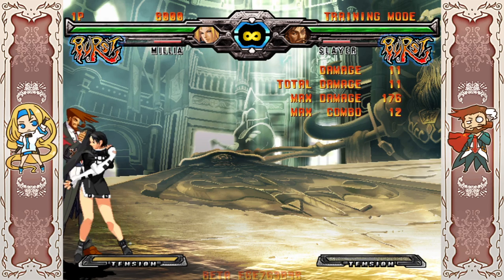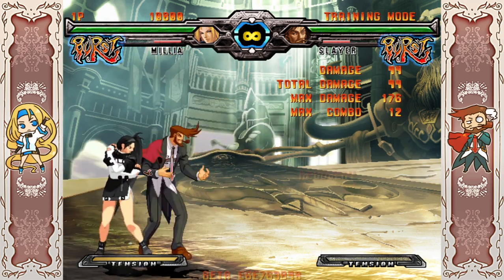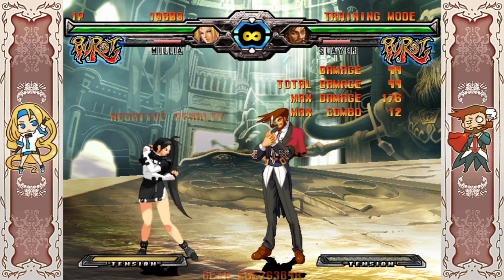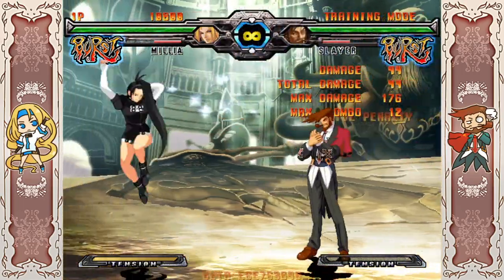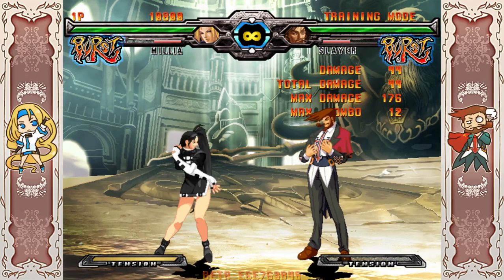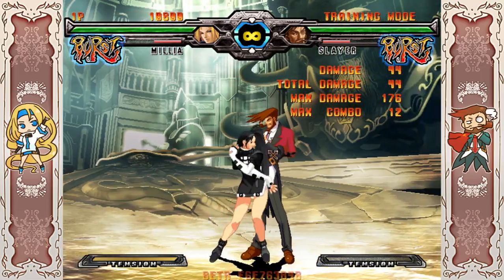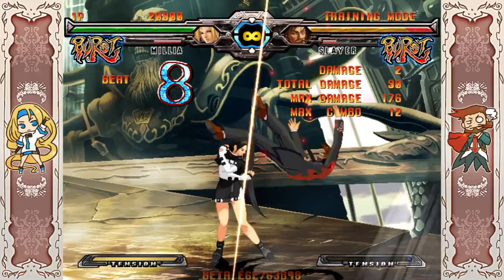Ground Throw: her ground throw in this game does not knock down on its own, so if you want a knockdown from a throw you must combo off of it. Luckily, comboing off her throw in this version is much easier than in Xrd, where timing against certain characters was very difficult. In this version she recovers off the throw much faster, so the combo is way easier. You must combo off her throw if you want a knockdown.